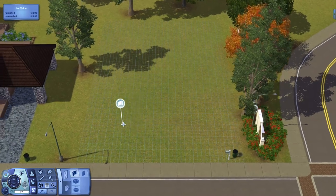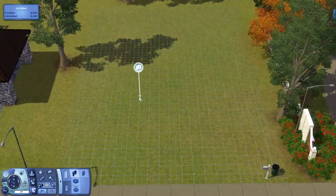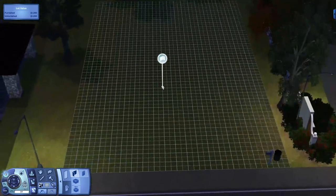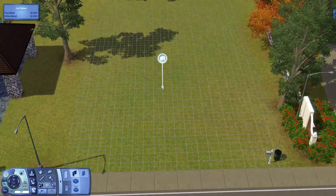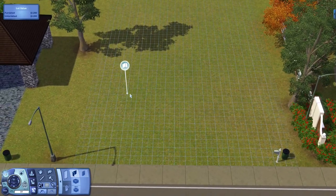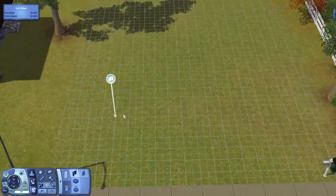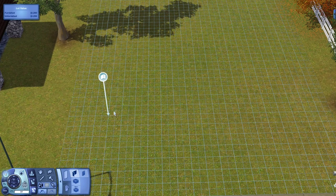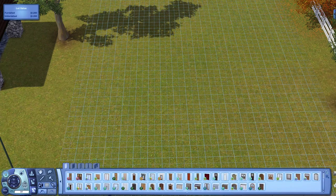Now we should be able to connect a regular wall to a foundation. If you want to build at nighttime to see the grid better, you press L on your keyboard to toggle night and day, but I prefer to build in daytime. Anyway, on to the house — I always like to start with the garage first. In Sims 3 we're going to use this garage door, which is four squares wide.